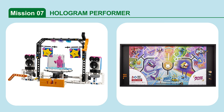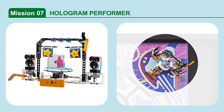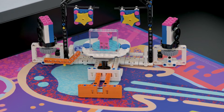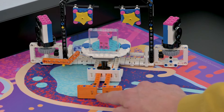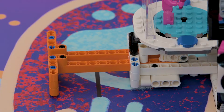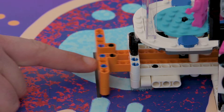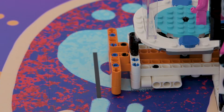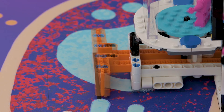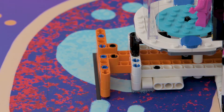Mission 7: Hologram Performer. Set the stage for the hologram performer to start the show. The mission is scored if the hologram performer's orange push activator is completely past the stage set line. When determining this, remember to be lenient with the teams. When unsure, use the benefit of the doubt.